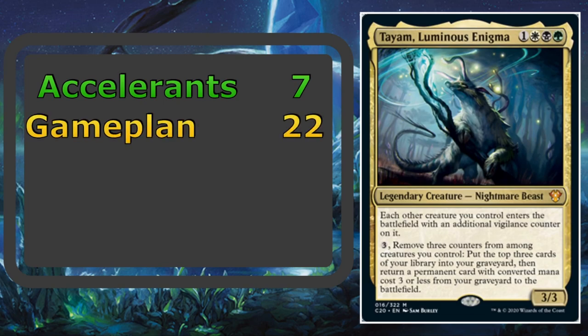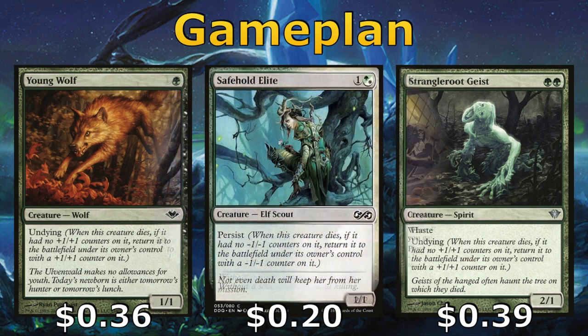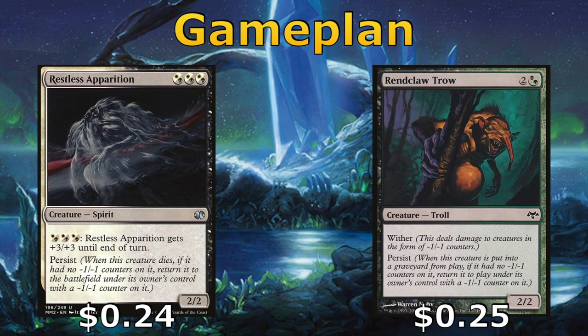We have 22 cards specific to our game plan. Three of those are Young Wolf, Butcher Ghoul, and Strangleroot Geist, all three of which have Undying, so after they die they come back with a +1/+1 counter, which is great because we can use Tyam to remove those counters and reanimate other things from our graveyard. Similar to Undying, we have creatures with Persist, such as Putrid Goblin, Safehold Elite, and Kitchen Finks, but instead of coming back with a +1/+1 counter, they return with a -1/-1 counter — which doesn't really matter because you're going to use Tyam to remove them anyway. Notably, Kitchen Finks helps us to gain a little extra life as well.